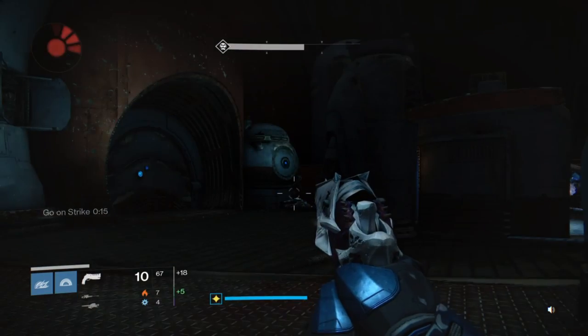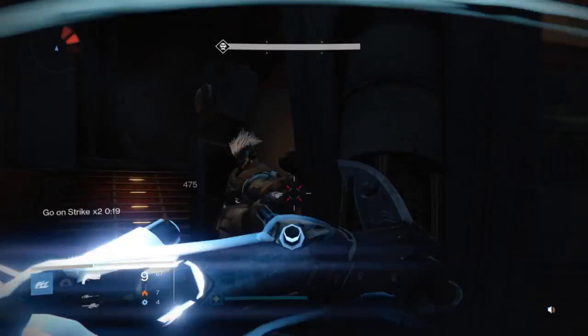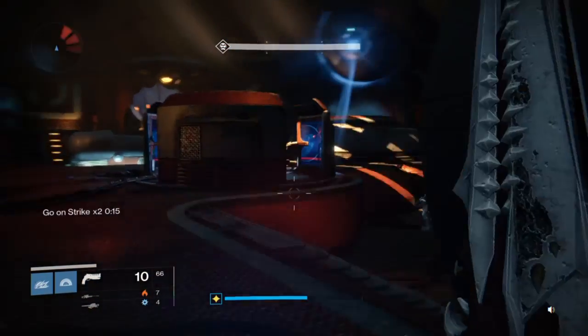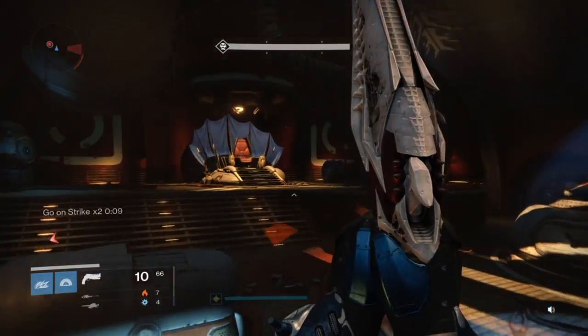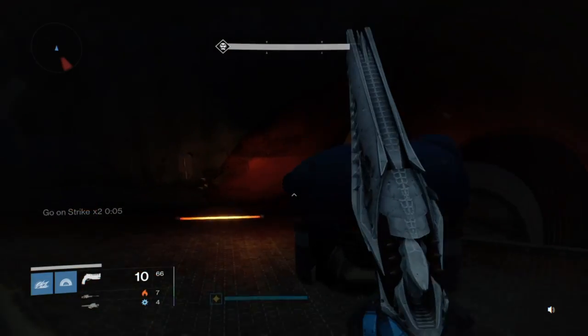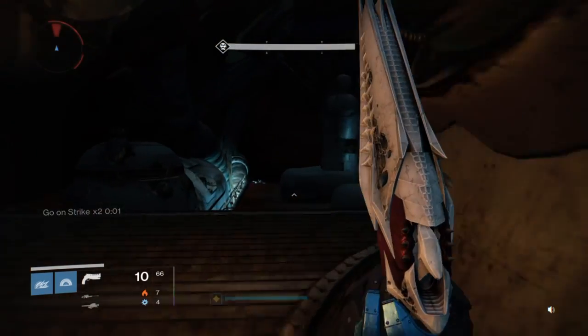Okay, that is the best way to farm exotic engrams in Destiny at the moment. It's really easy — you can repeat this time and time again. Just make sure you keep popping one of those Three of Coins, and that is it. If you've enjoyed this video, remember to leave a like, rating, and subscribe to see more Destiny: The Taken King videos from me. I've been Wombat, and I'll see you guys later.